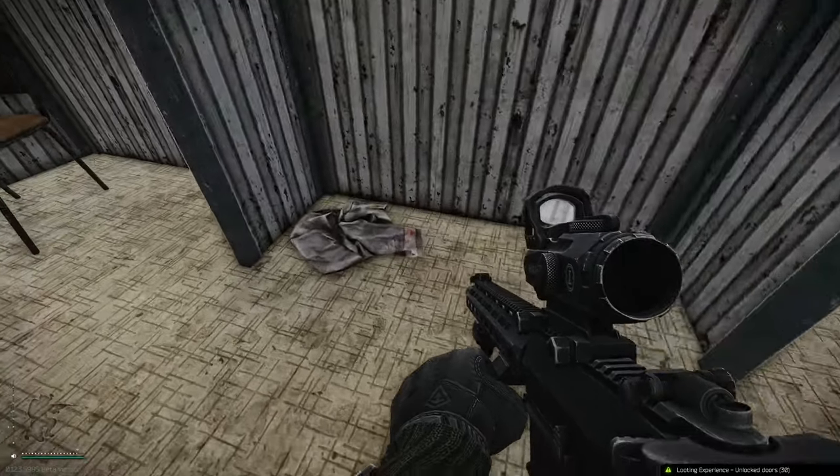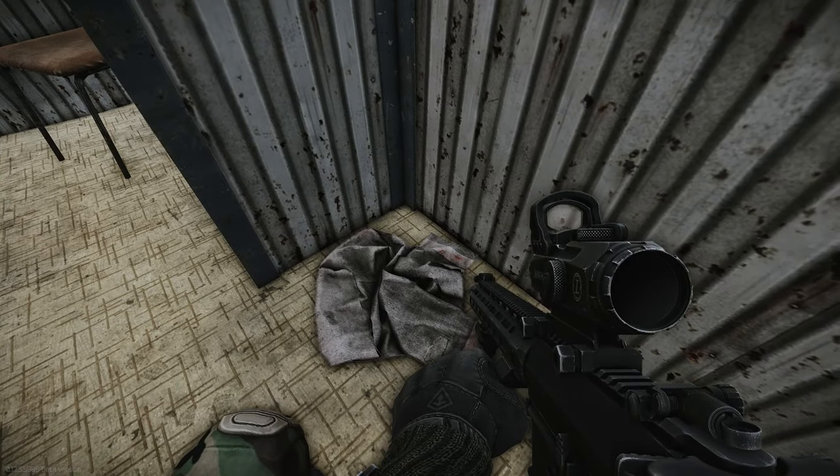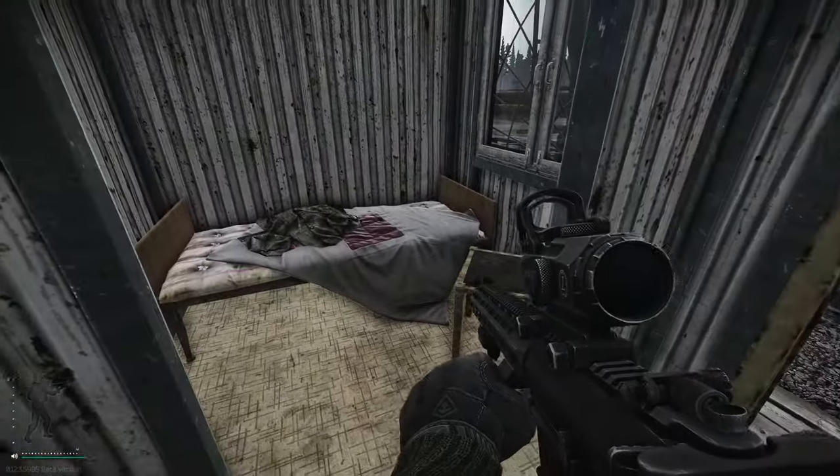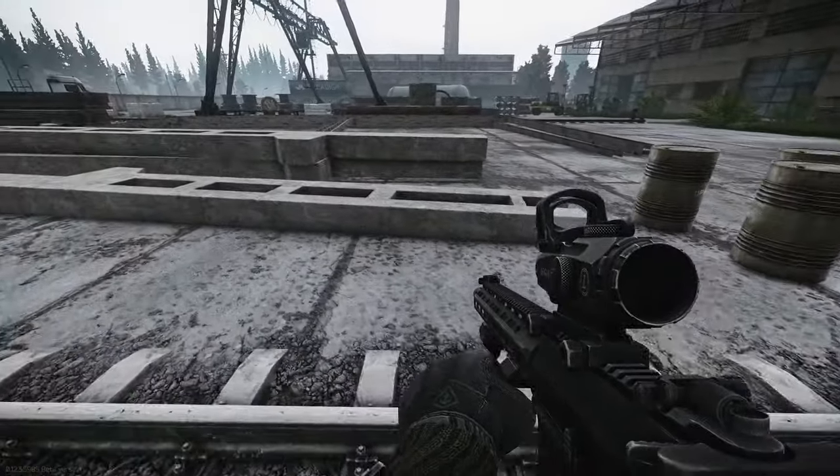You'll have to squat down and just jiggle around a bit and it'll give you the option to pick it up. Once you've got that, you just need to extract with it. Of course, if you die between doing that and extracting, you will have to start again.